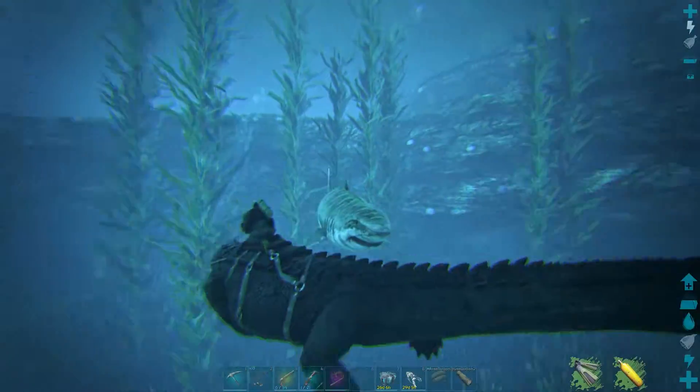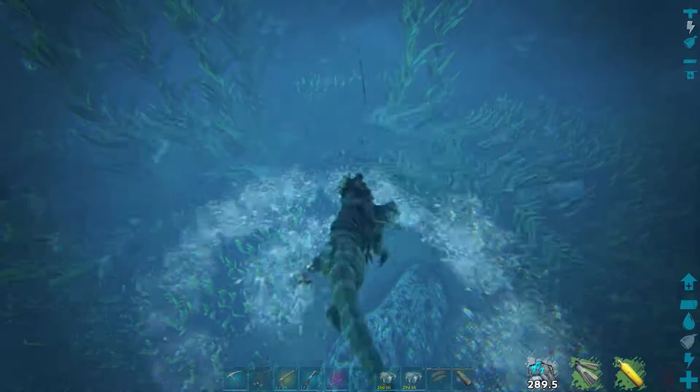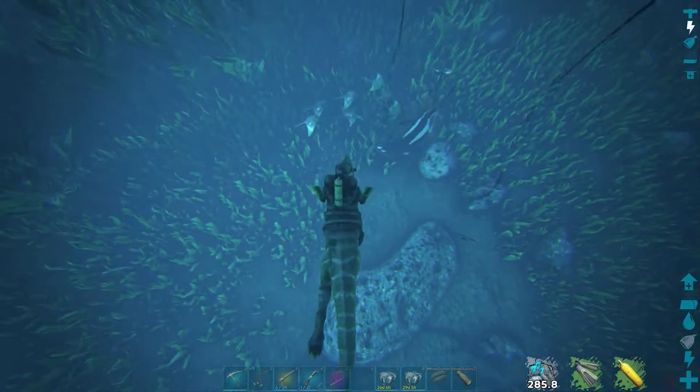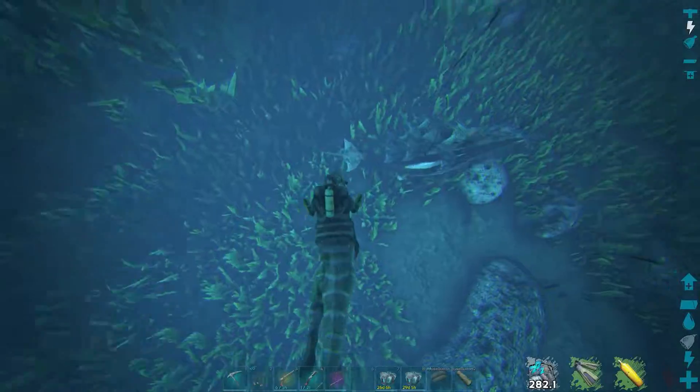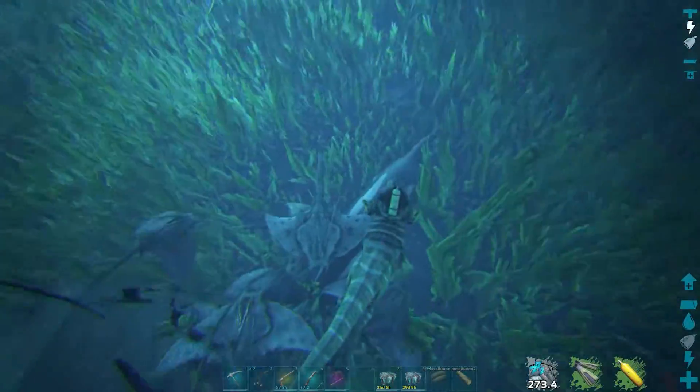They're easy to get, they're quick and they're strong. However, a wild Basilo will normally have mantas following them and they'll become aggressive when you get close. A lot of mantas together could deal a lot of damage real quick. For this reason, unless you want to pick the mantas off one by one, it's recommended to bring a Baryonyx with you.